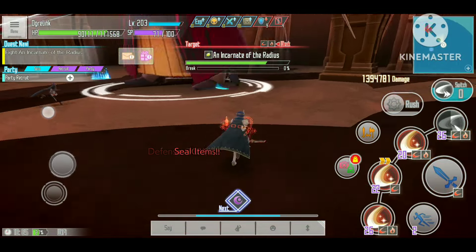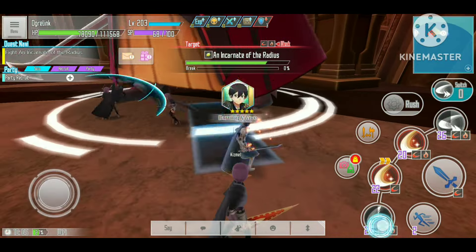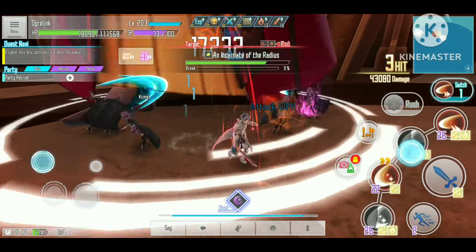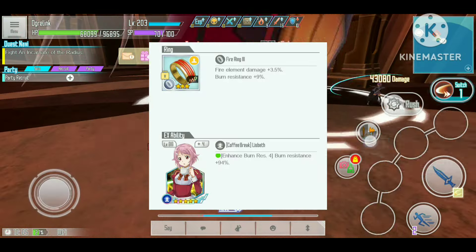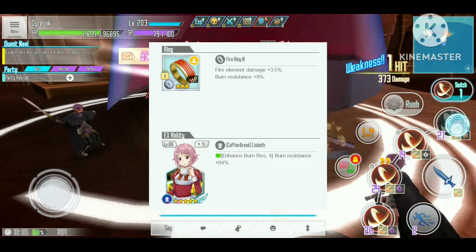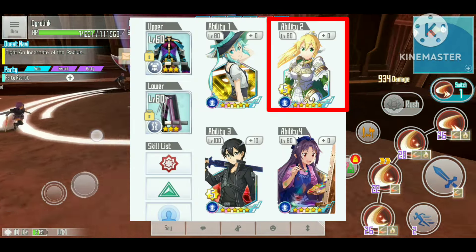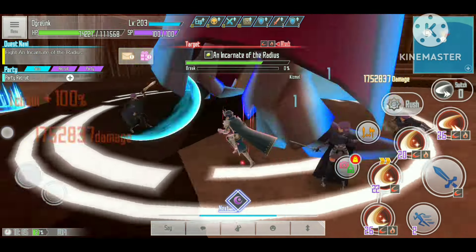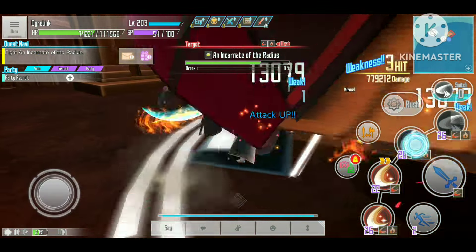Each of the boss's attacks also inflicts scorch, which deals damage per second and reduces our damage output. To counter this, I equip a ring and EX skill that give me 100% burn resistance. I also equip a Levi ability skill that heals me by 4.2% when my HP drops below 50%, increasing my survivability.